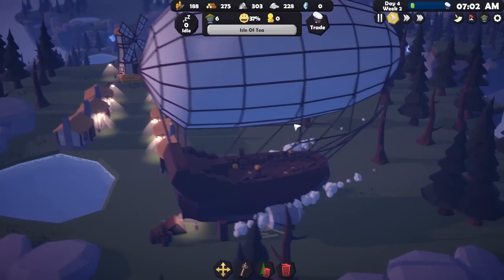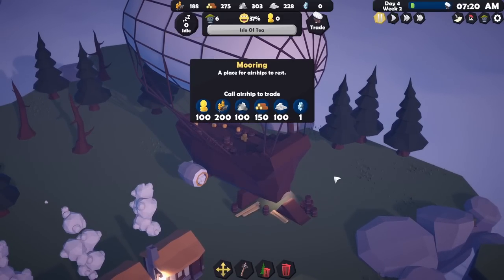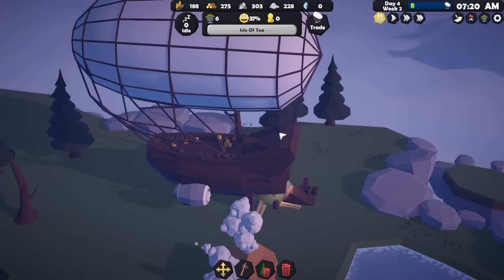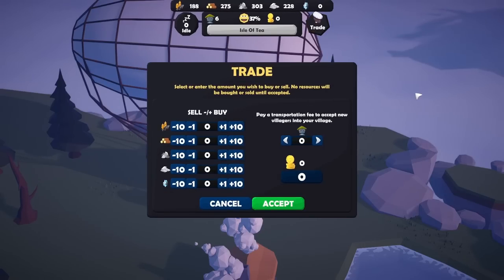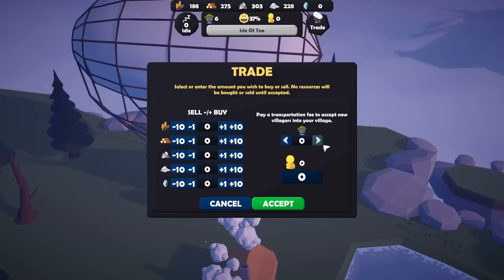That is very lovely — look at that, it's huge! A lovely airship. How do we trade with you? Pause time. It says 'pay a transportation fee to accept new villagers into your village' — we've got no coins right now. But we've got an okay amount of food and some wood and stone we could sell. Let's sell 50 wood, 50 food, and 50 stone — that gives us 600 coins. 100 coins per person. So we can get some new people in!